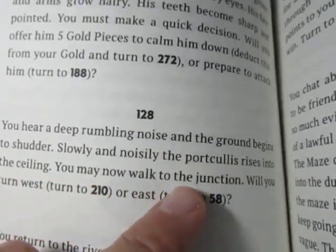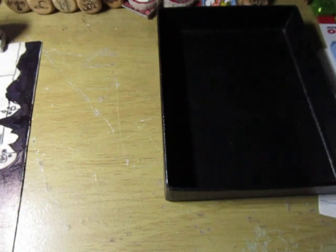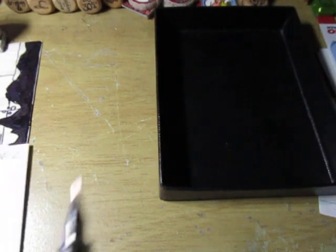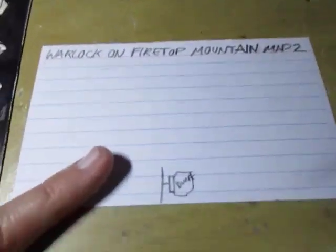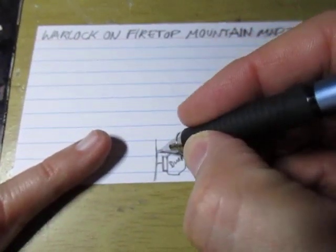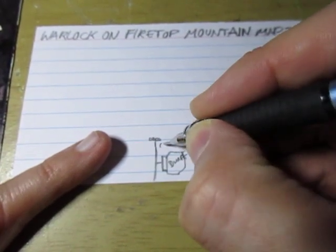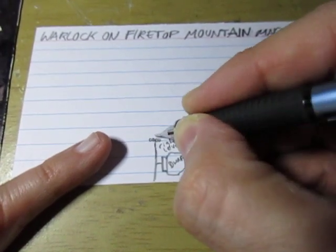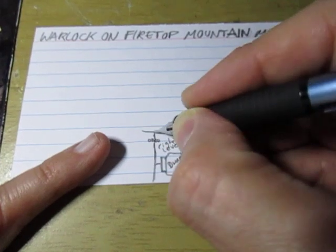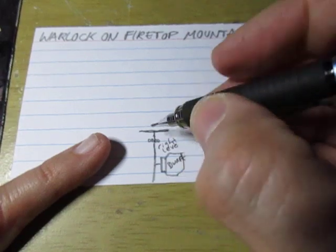You may now walk to the junction. Will you turn west or east? There's a lot of that in this game — you turn left or right. So let's go to the map. Gate, right lever, and then east or west.